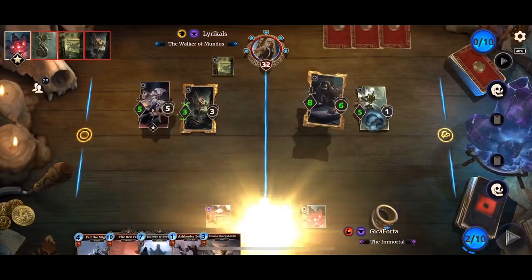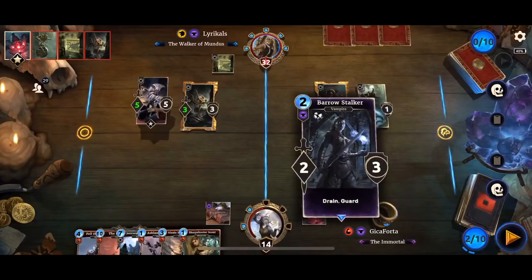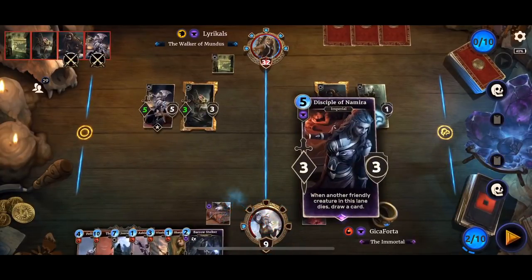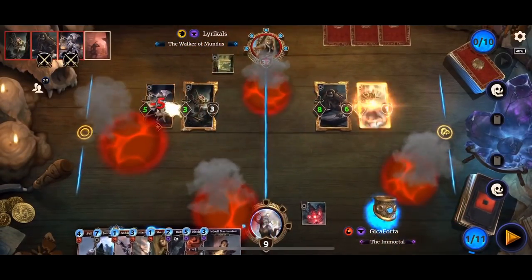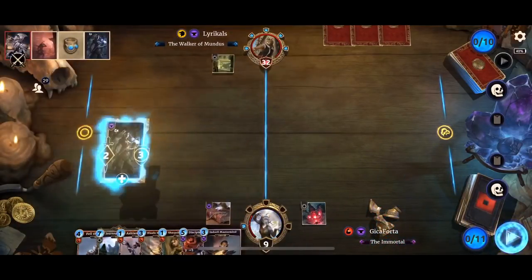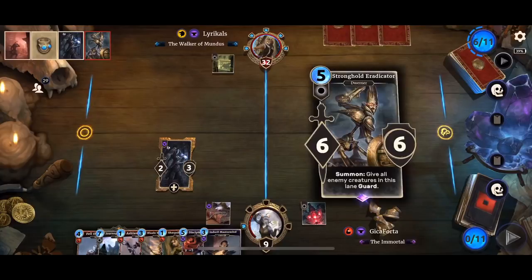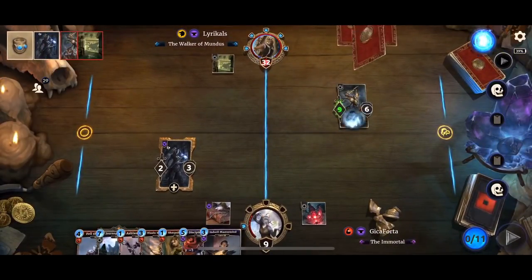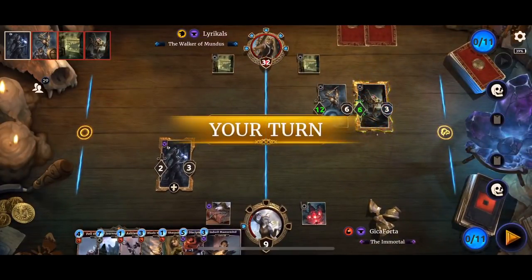The Dwarf Spider — next turn I'm going to keep that. I'm going to play the Red Year next. We're down to nine HP. He went for the shadow lane and another Halls of the Dwemer — that's 12 damage.